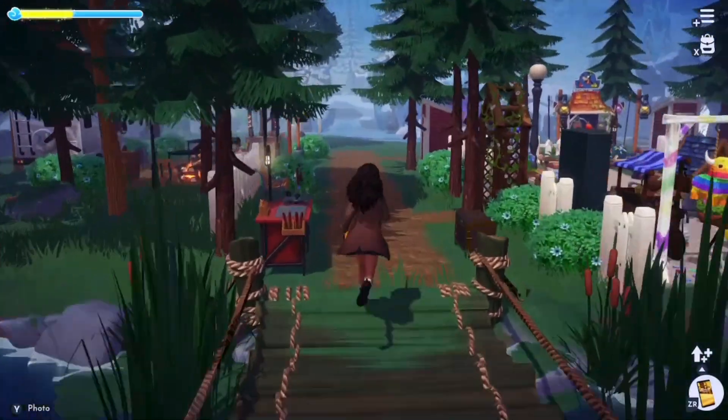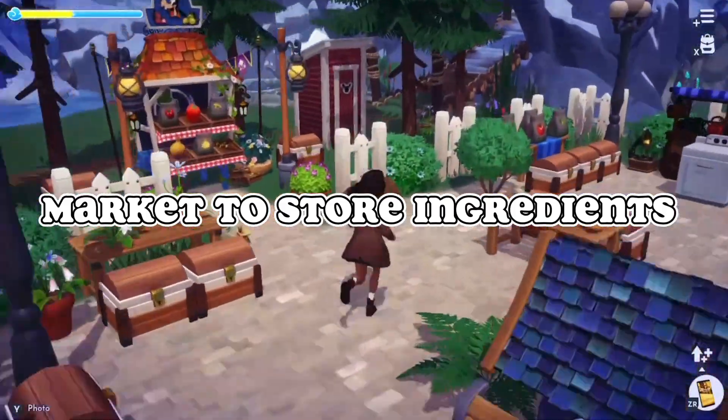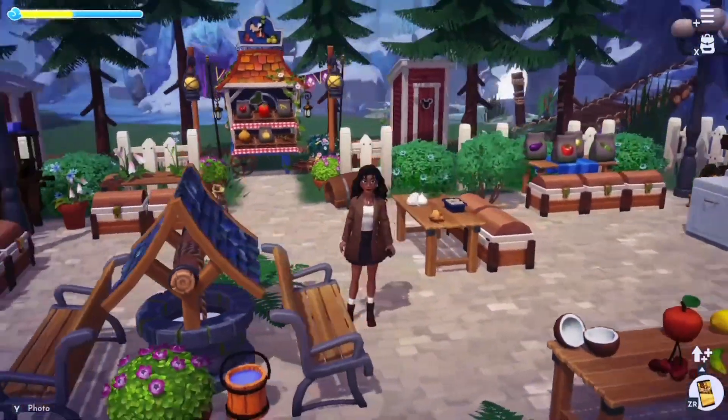So the next hack is to make a market to store ingredients. It is the easiest way to store things.